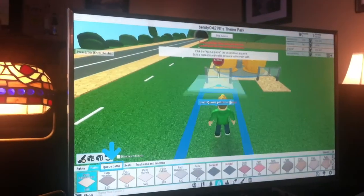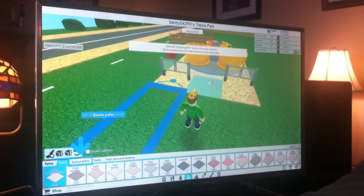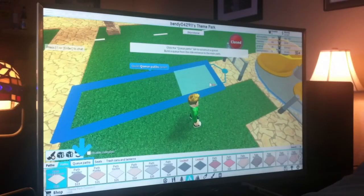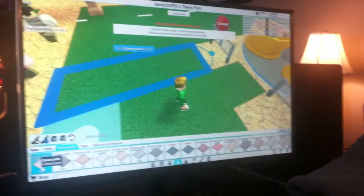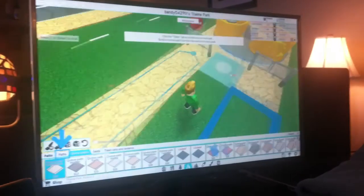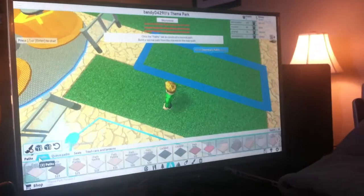Couldn't click — the queue path tab to construct a queue. Build a queue from the right entrance to the main path, in the middle — go in the middle, not towards the fences. Click the queue path. Queue path? Where it says here — Q path. Yeah, oh it was the wrong thing. There we go, a normal path.